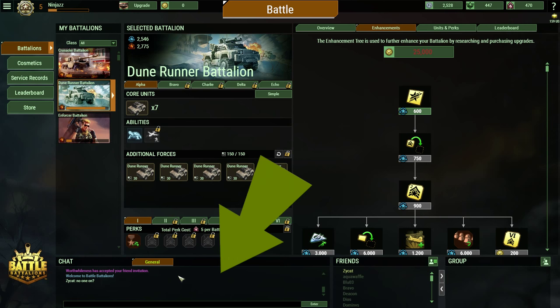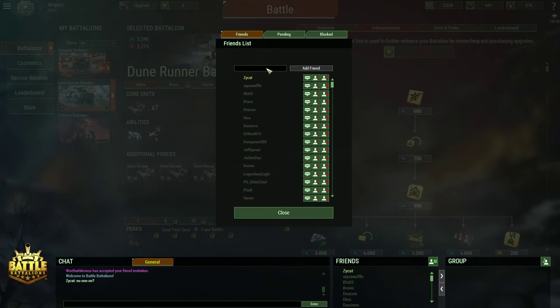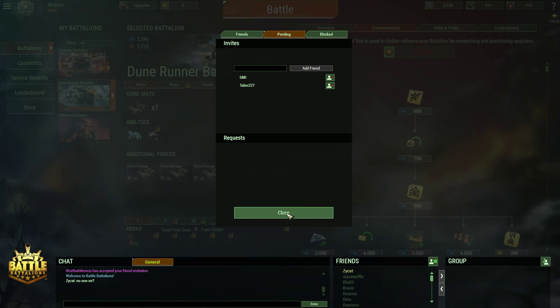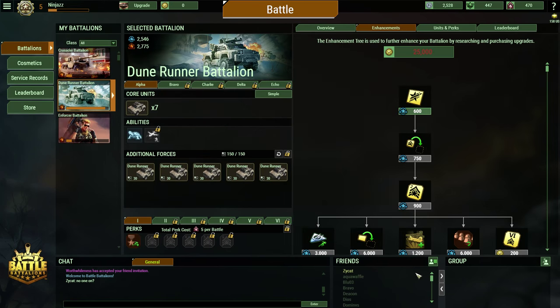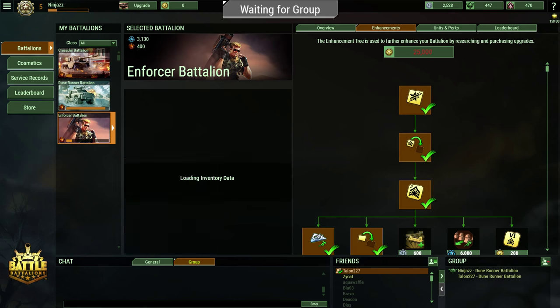At the bottom is your chat window, friends list, and a group window if you're in one. To add a friend, click on the button in the corner of the friends box, then type in their name and hit the add friend button. To make a group, click on a friend's name in your friends list and then click on the arrow to the right. In a group, you can see what companies your group members have selected and if they're ready to play or not. To start a battle as a group, all members will need to be readied up.